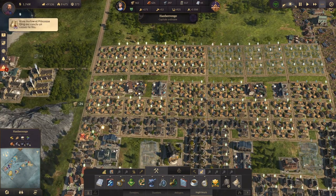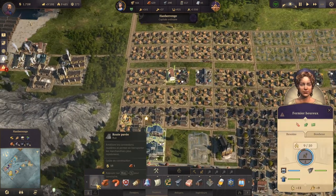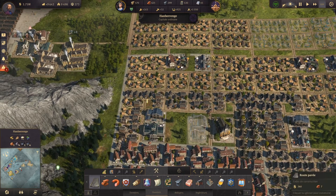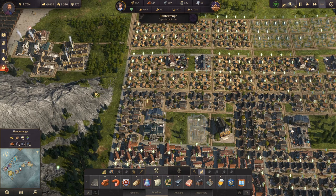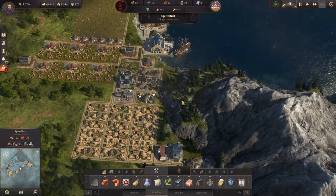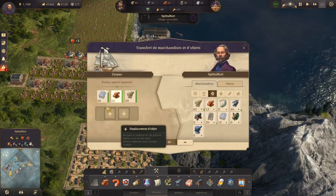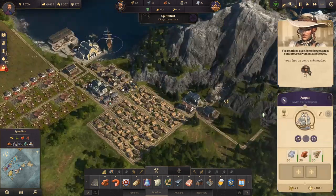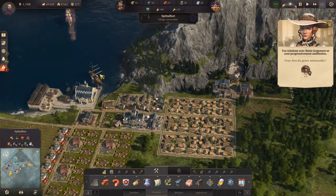On va faire ça comme ça. Il y a un problème — vous n'avez soi-disant pas de route vers le maire. Voilà, normalement c'est bon. On a assez d'ouvriers. Le bateau est arrivé, on décharge. On ne va pas en décharger trop — on va en décharger un petit peu plus en cas d'incendie. Normalement, on va pouvoir la construire. Celle-ci est en route.